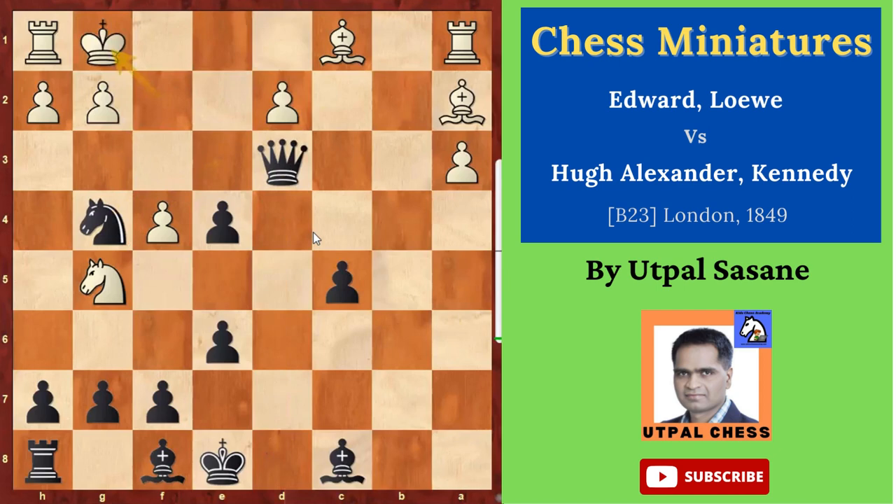Here black played Bishop a6. Actually there is a better move — either Queen d4 check or Queen e2, and it was a faster checkmate. Like Queen d4 check, King f1, and Queen d4 checkmate. But in the game he played Bishop a6. Queen d4 check, King f1, and then Queen f2 checkmate. But this didn't happen in the game — he played Bishop a6. And here, finally, white resigned, because he understood it's going to be checkmate anyhow.